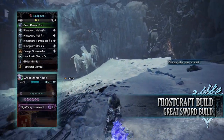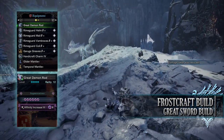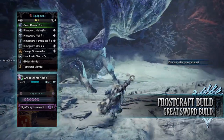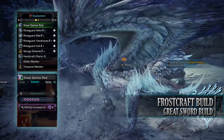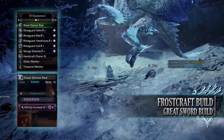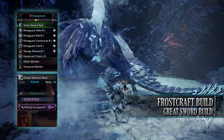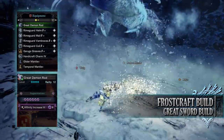For this build, you'll need the Ryme Guard Helm Beta, the Ryme Guard Mail Beta, the Ryme Guard Vambraces Beta, Ryme Guard Coil Beta, and the Garuga Greaves Beta. I'm also using a Handicraft Charm 4, and for my weapon I'm using the Great Demon Rod, which is the Ryme Greatsword. This has an Affinity Increase Augmentation attached to it to counter that negative affinity. As for the Mantles, these are down to personal preference — I've gone for a Glider and Temporal Mantle.